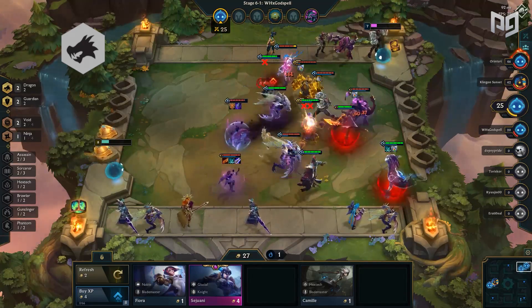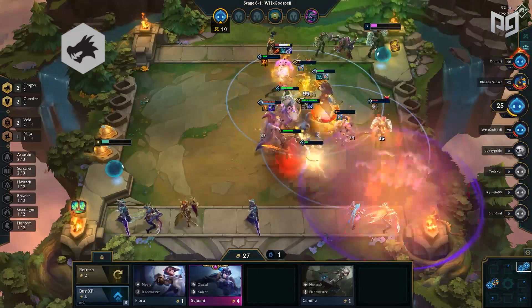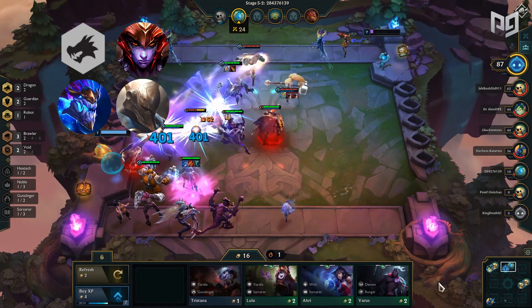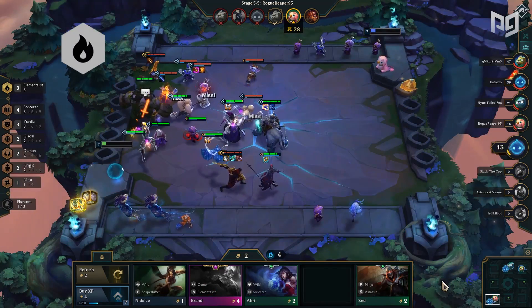Dragons still remain at the top. With guardians being prominent to provide armor and assassins falling out of favor, they are one of the strongest late-game synergies due to how relevant magic damage ultimates are. The three dragons — Shyvana, Aurelion Sol, and Pantheon — are all powerful priority units that usually benefit your team by adding them in.